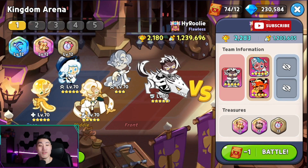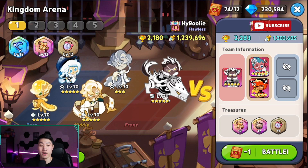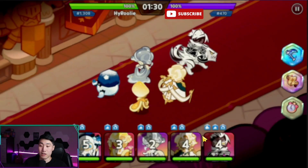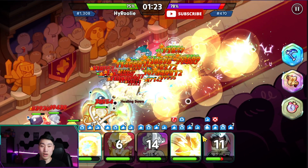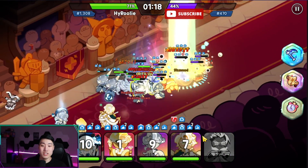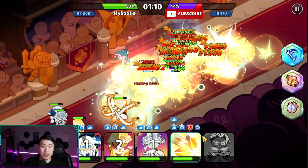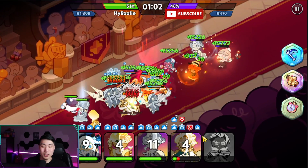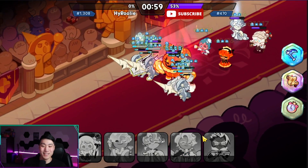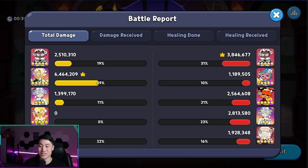Now this is an actual arena match at Master 3 level. We're going to test our Cream Puff team against a real summoner comp. The opponent is ranked 470th place, so their damage resist is really top notch. It definitely hurts a lot more and they survive a lot longer. The summoners just come in and kill us.